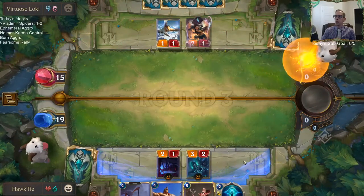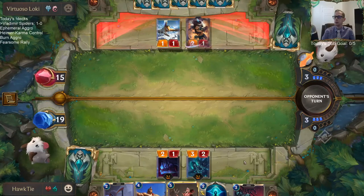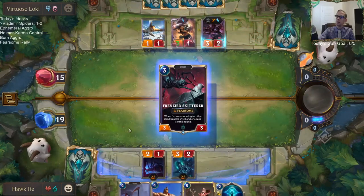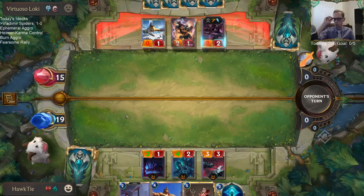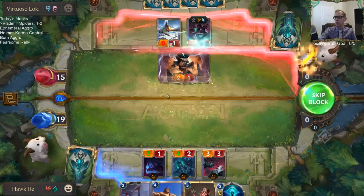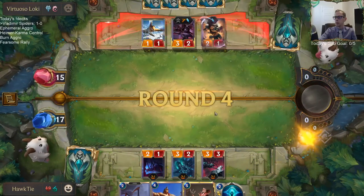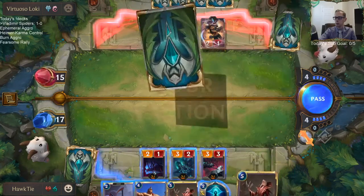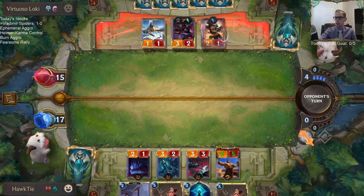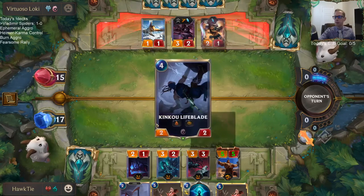Too Fearsome to block! They just can't really even attack with Zed anymore. They're just curving out one, two, three, four. Yeah, Skitter is so good — just curving out one, two, three, four. These are dangerous.